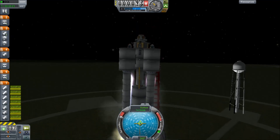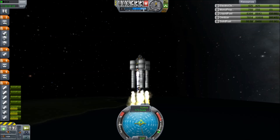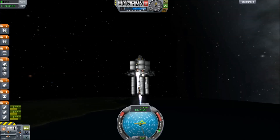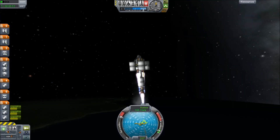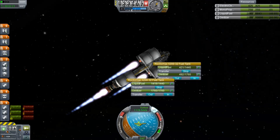Now we're going to launch another spacecraft which will act as the drive unit for the Tylo lander. This is going to dock to the Tylo lander and boost it through its interplanetary travel to take it to the target.